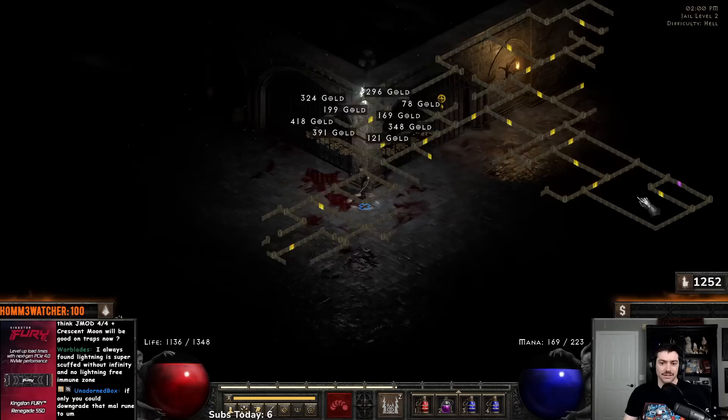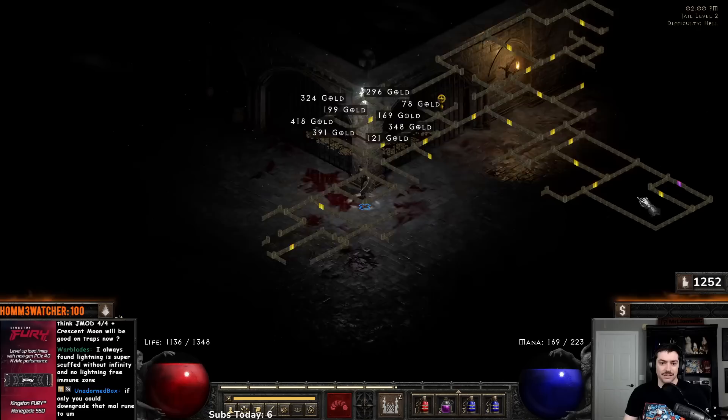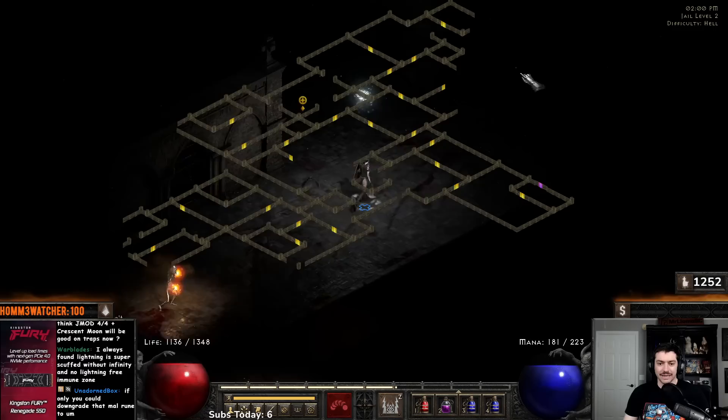Without Infinity, lightning is a bit scuffed, but a Lower Resist wand on the offhand is what we have, and that makes it much better to play around with — helps a lot.